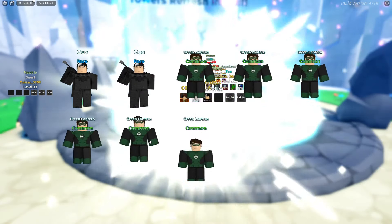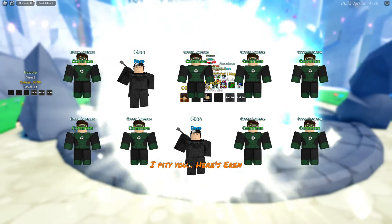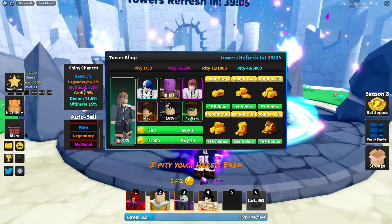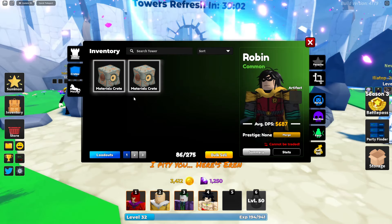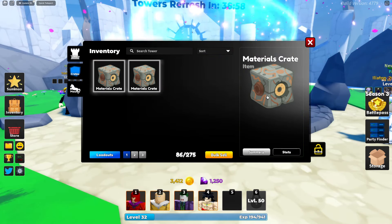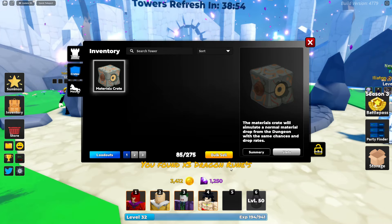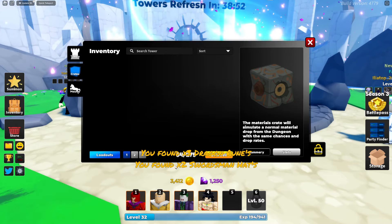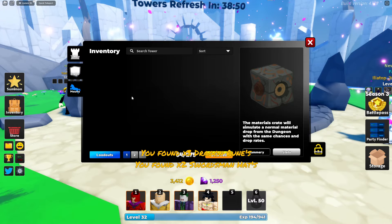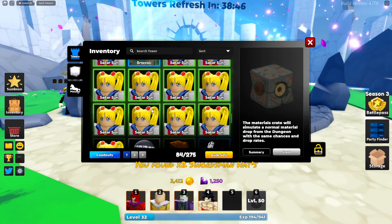Should I buy 10 of these? I should. We got nothing — I'll go again. No way, nothing twice! Where are my fish? We got a materials crate. Opening it: three dragon runes, two swordsman hats, two swordsman units, and another three dragon runes. We got so many units.